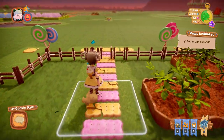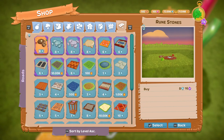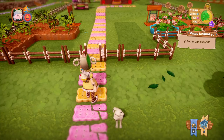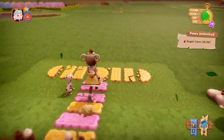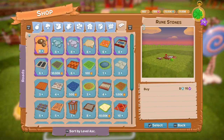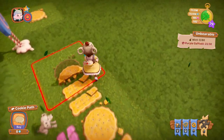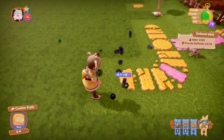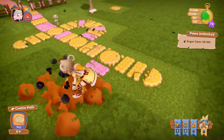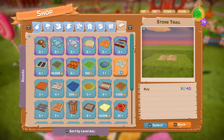Staying outside, we have a road — I tend to call them paths but they're counted as roads. This one is called the Cookie Path. It's 8 diamonds to buy. It might look simple on its own, but when you place it down it adds a little pink bit alongside it as well.